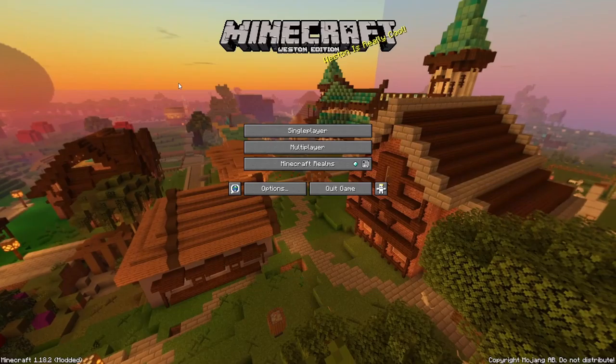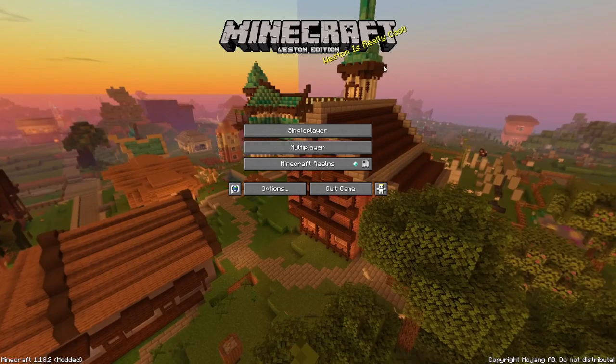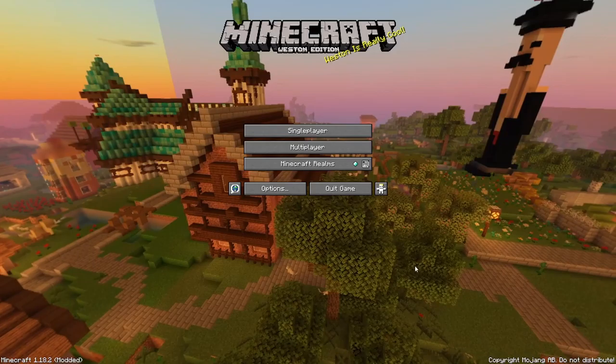I decided to add in my own custom splash text as well, as you can see. We're back on Minecraft Western Edition with a new panorama. And in today's video, as you can see by the new panorama, which is absolutely and utterly seamless — completely seamless, nothing wrong here — I'm going to be testing out my top 10 favorite shaders and rating them from worst to best.